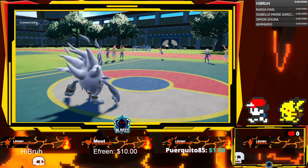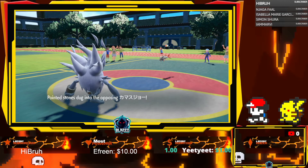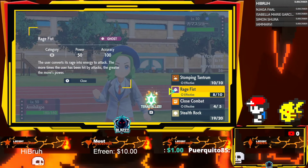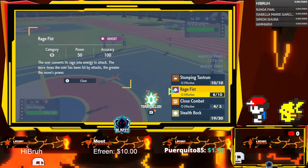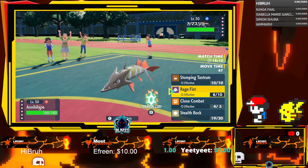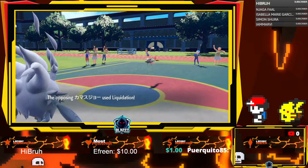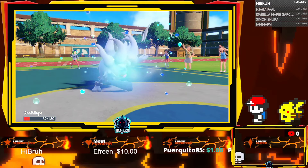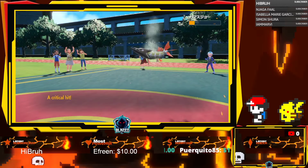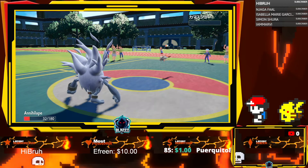Annihilape putting in work! Who is this? Get a little bit of chip with the rock. Probably gonna Close Combat here — yeah, 50 base power, but it does more damage the more attacks they take. We're just gonna Close Combat. He's faster, we live because of Focus Sash and we just take the hit. Big damage and he goes down — crit! I don't know if that honestly mattered but we'll take it.